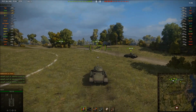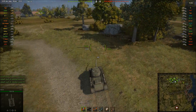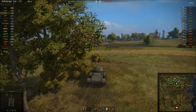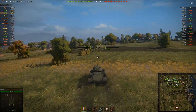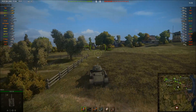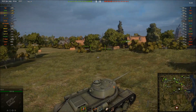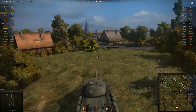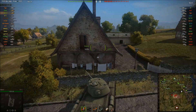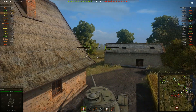Hey guys, welcome back to World of Tanks. Today I'm featuring the KV-13, a tier 7 medium tank that is nicely fitted in between the T-43 and the IS. This is a very special tank as it's more or less a smaller version of the IS with the 85mm cannon.